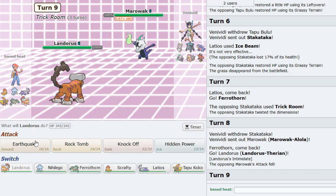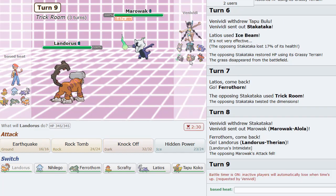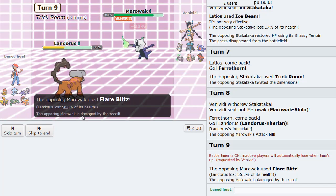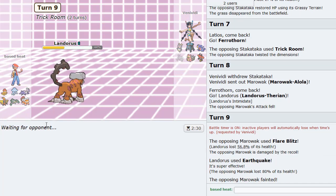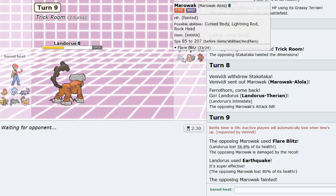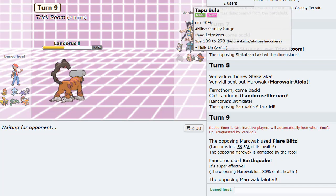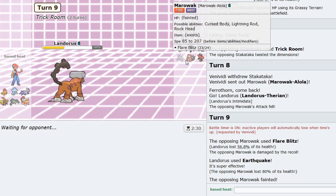Knock Off is also good versus the Slowbro - it could be a Mega Slowbro though. So I'm just going to Earthquake anyways, get rid of this thing once and for all. And goodbye. So Marowak being gone is pretty nice. That thing is a really hard hitter versus our team. I'll take that for sure. Getting rid of that's always nice.